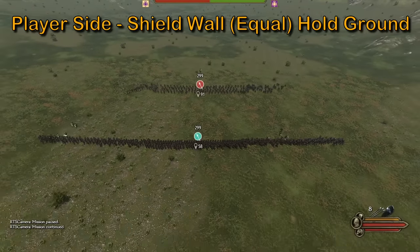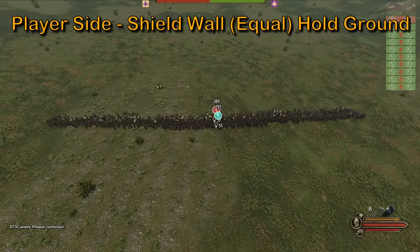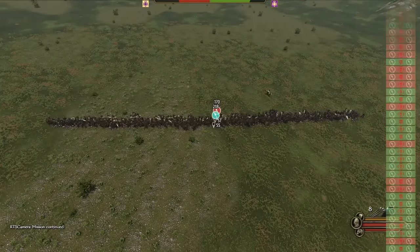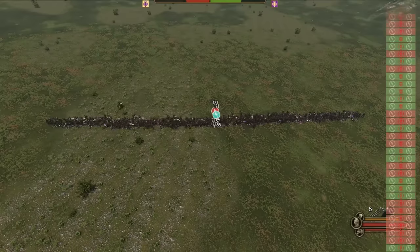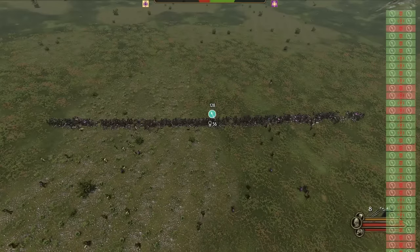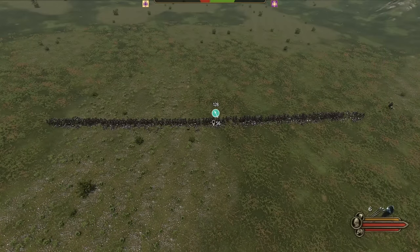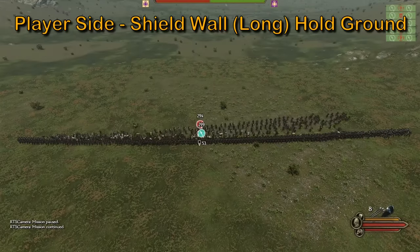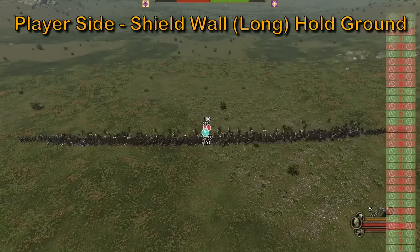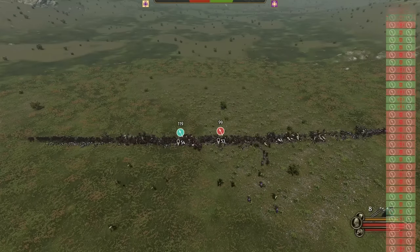Now for the king of the previous patch: shield wall. Starting with holding ground and matching line lengths, the shield wall gets off to a solid lead. Shield walls will usually perform better because they focus on defense, making less frequent attacks but blocking significantly more incoming attacks. In the end, shield wall wins convincingly. Next, we test a longer line and see the charge side doing some strange things — the line disconnecting from time to time and then going back in. The end results in a razor thin win, essentially a tie.